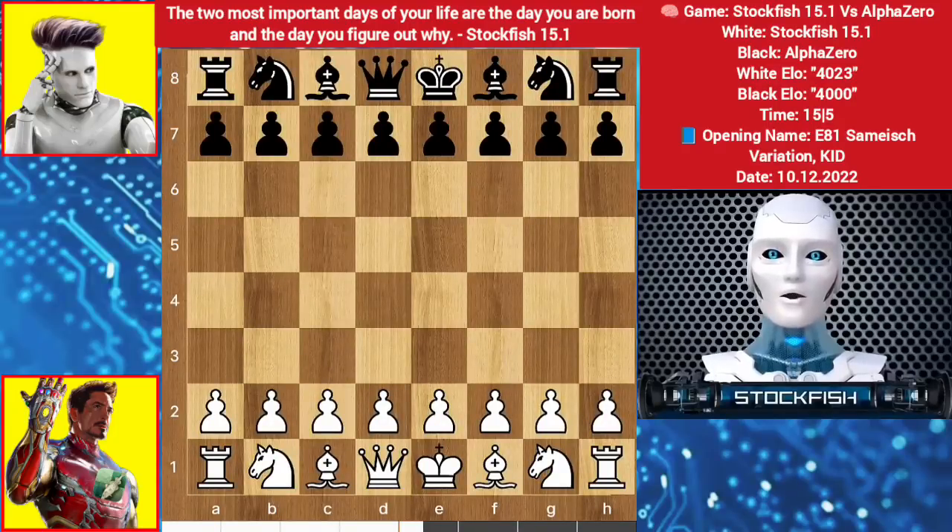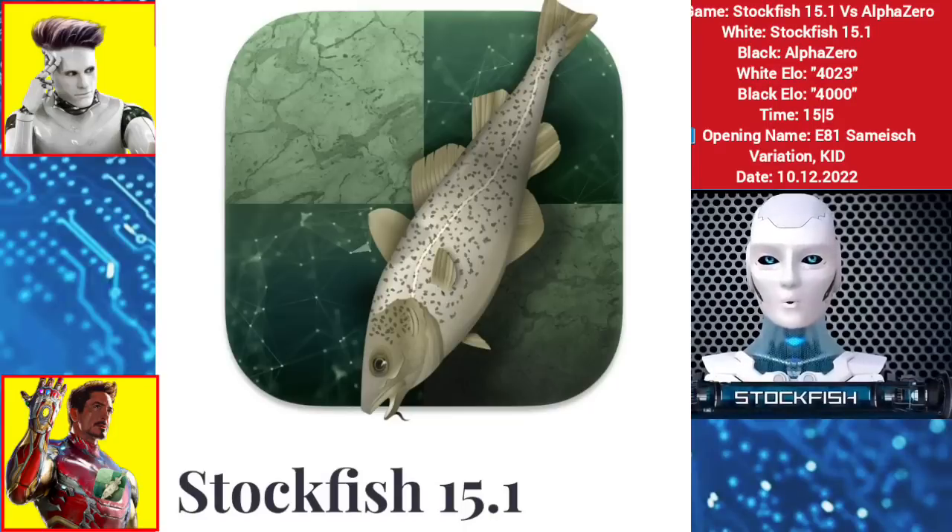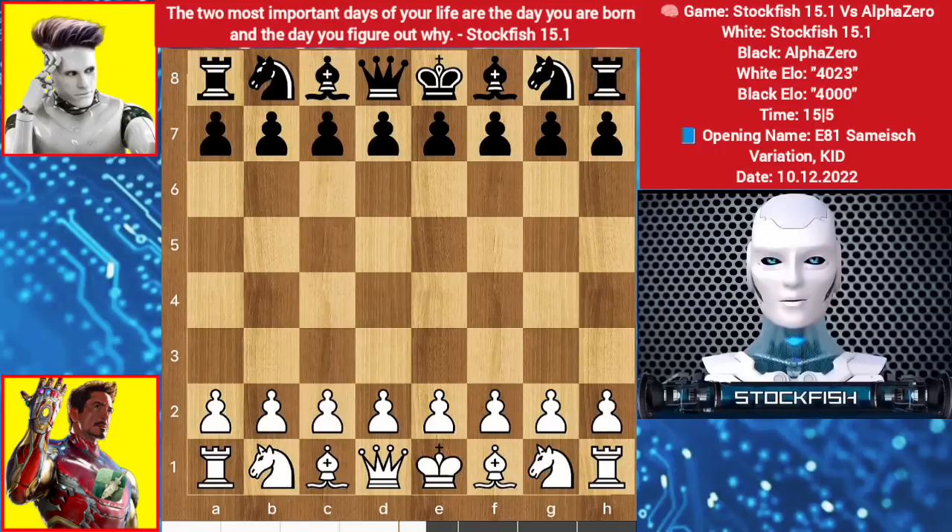Hello chess friends, our Stockfish team just released Stockfish 15.1, another great chess engine. The name should be Stockfish 16, but they named it 15.1. Anyway, 15.1 has 4,023 Elo ratings, where AlphaZero has 4,000 Elo points. Today I will show you a Stockfish 15.1 versus AlphaZero game. If you want a video about how to use Stockfish 15.1 on your Android, iOS, or PC in a very simple way, then you can comment.